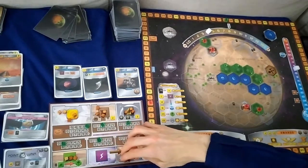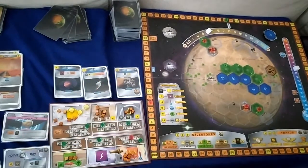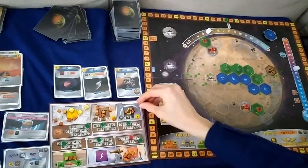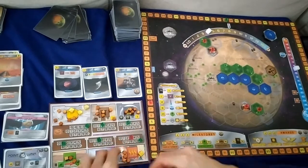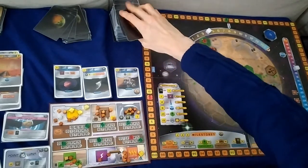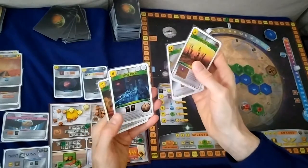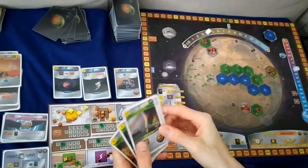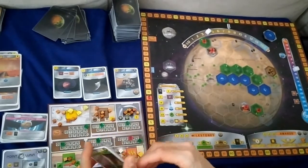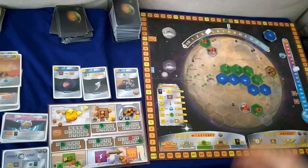Production: we're getting 38 minus one is 37, two steel, two titanium, one plant, two energy, and 13 heat. Advance the generation marker and go to research — we get Building Industries, Callisto Penal Mines, Research, and Geothermal Power. Callisto Penal Mines is appealing but a bit too late to pay off, so I don't take any. Let's pay 16 to increase temperature by two.